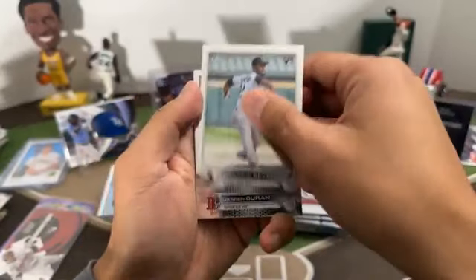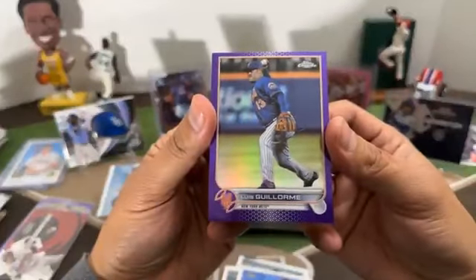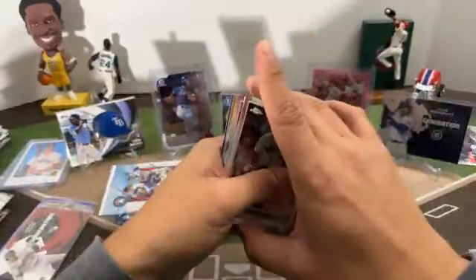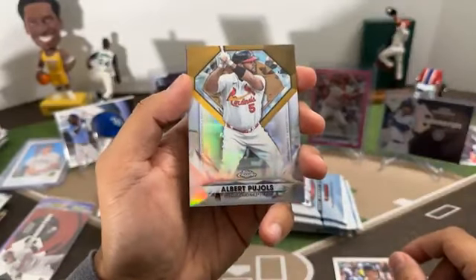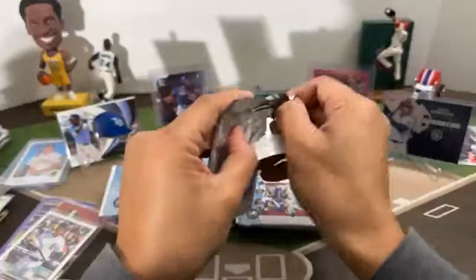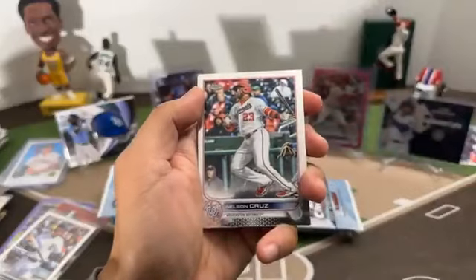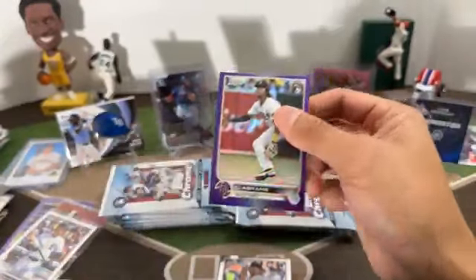Next pack: Anderson Severino rookie White Sox, Jaron Durant debut, Kousuke Kato rookie for the Blue Jays, purple Luis Guillerme for the Mets. Next pack: Carlos Rodon, debut Spencer Torkelson, insert Albert Pujols for the Cardinals, purple John Gray for the Rangers. Next pack: Eloy Diaz, Nelson Cruz, Bo Briske rookie for the Tigers, and a nice purple rookie of CJ Abrams for the Padres.